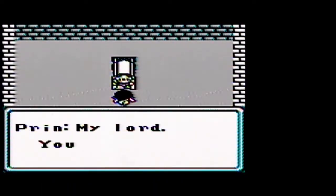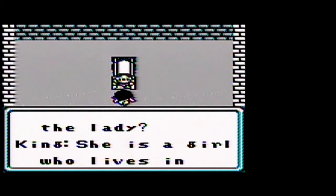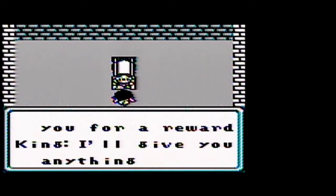Here's his throne room. The king says he looks ill — he's in love. She is a girl who lives in the south, but she wouldn't accept his proposal. We offer to help him for a reward, and he says he'll give us anything we want. Let's head to the south village and find out why the girl rejected the king's proposal.